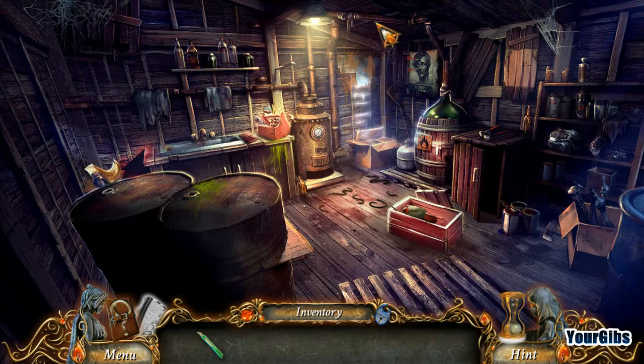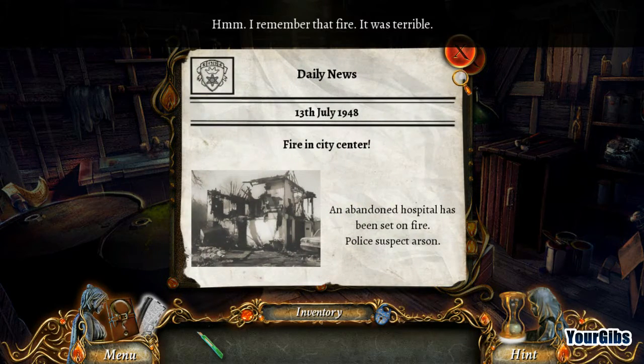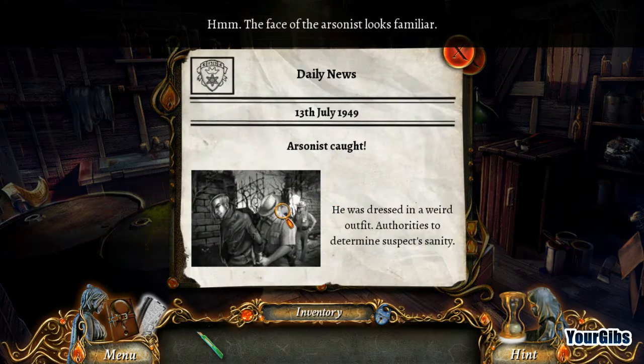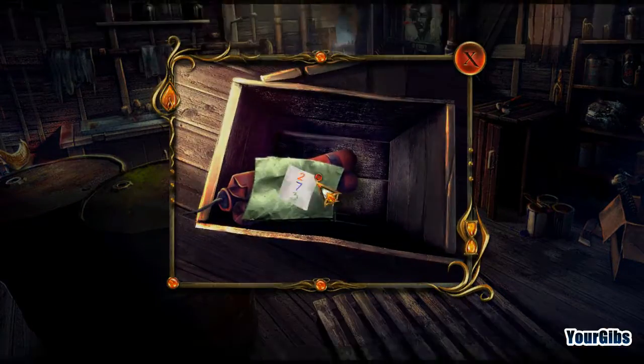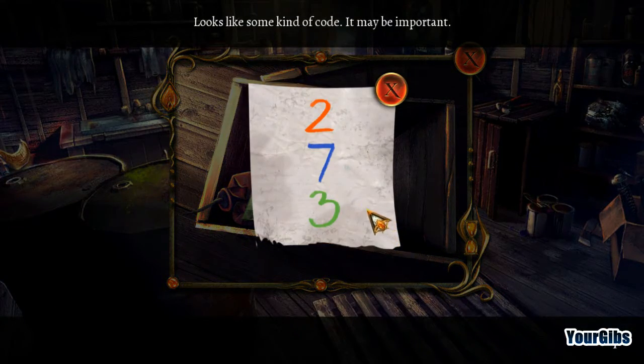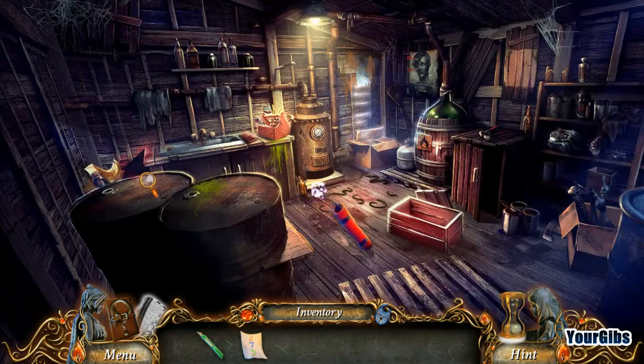Sounds like a good strategy to me. What do we have? Fire in City Center, 1948. How could she remember the fire? Arson is caught — he was dressed in a weird outfit. He looks like the scarecrow. Totally familiar. I'm not sure what we're doing here. I guess we're gonna have to figure out how to get out of here. Looks like some kind of code — it may be important. Codes are cool. 273.